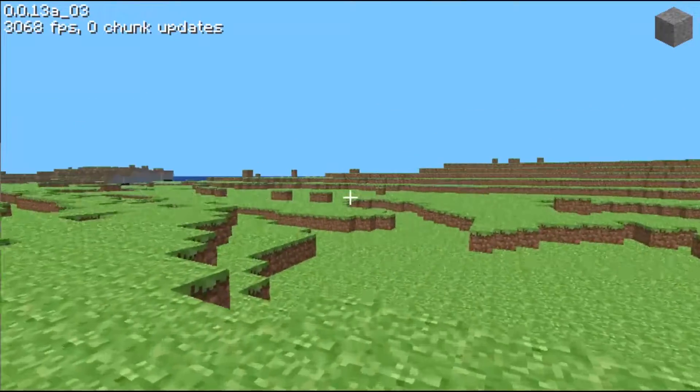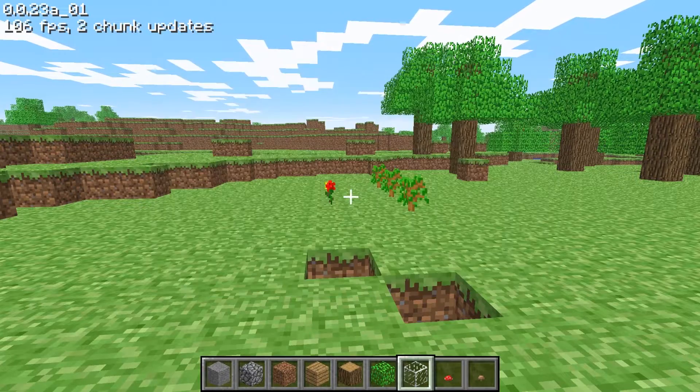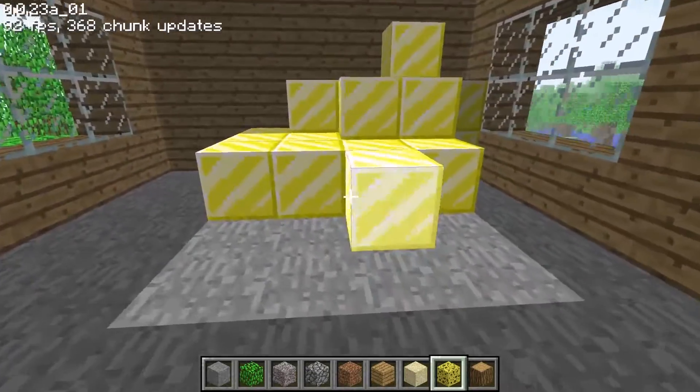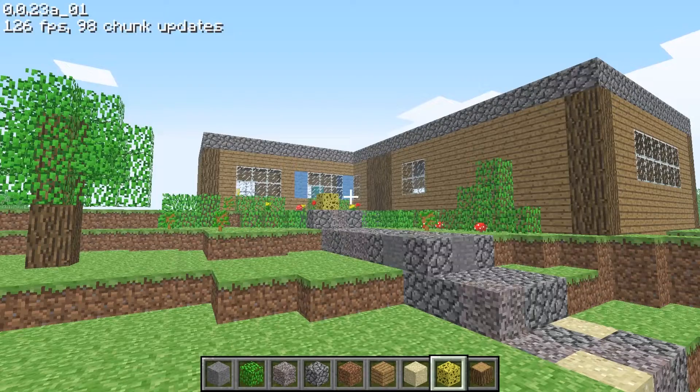From here, Minecraft moved into what we now call the classic era, starting with version 0.0.11a. It added trees and flowers, water and sponges, glass and gold blocks, as well as the 16 colour cloth blocks which later went on to become wool. At this stage, Minecraft was still entirely creative.